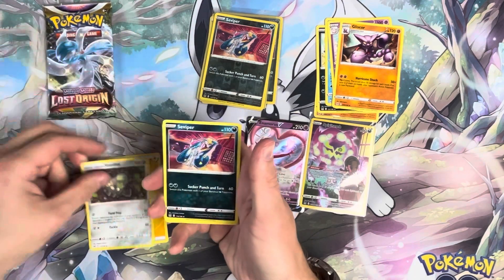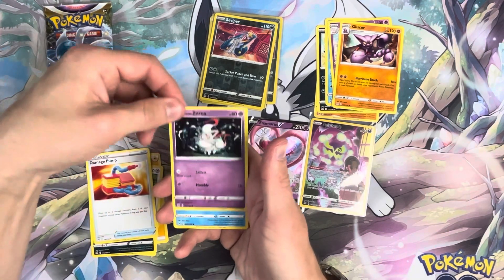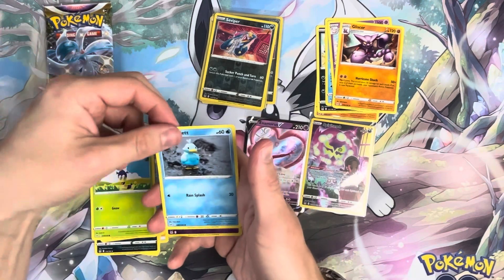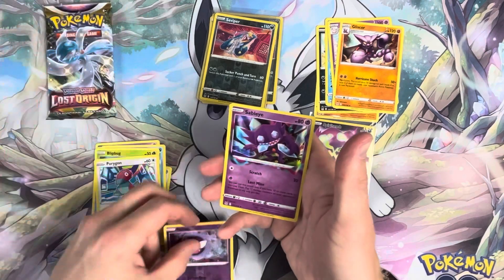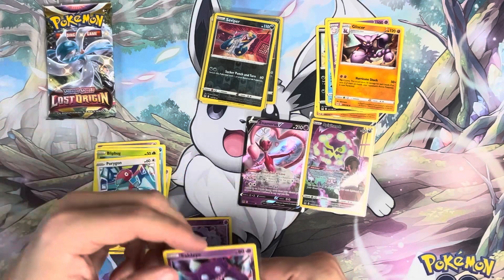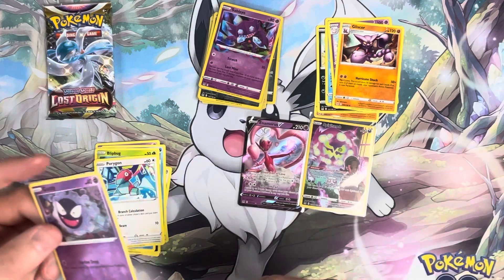Pack seven — got Electric Energy, Galarian Stunfisk, Seviper, Damage Pump, Hisuian Zoroark, Froslass Zoroark, Finneon, Flittle, Ducklett, Porygon, Gastly, and got Sableye, which is a rare. I suppose I'll just put that in a separate pile.